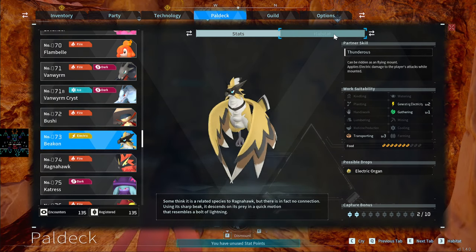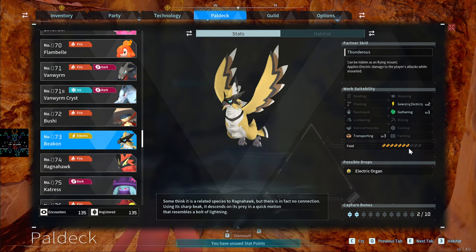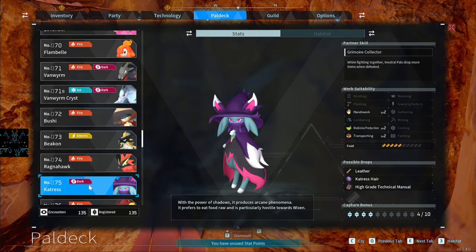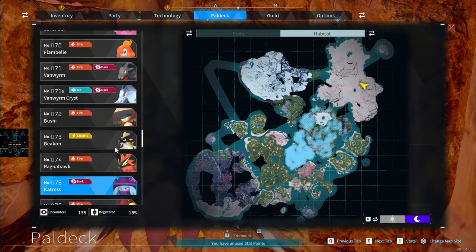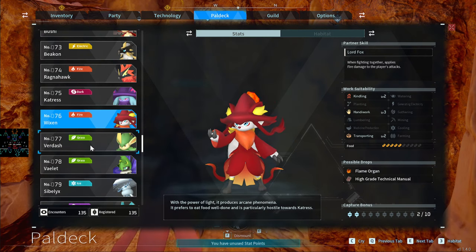This end-game flying Electric pal is very similar to Nitewing — three Transporting and everything else — but its food consumption is high, be aware. The Ragnahawk is the fire version — Kindling and Transporting — great for end-game Kindling, but again food consumption is high. Kitsune is very hard to find, spawning only in a tiny area. The Wixen is hard to catch early because Fire damage is extremely powerful early game, but they deal amazing damage.